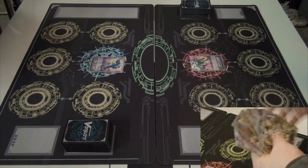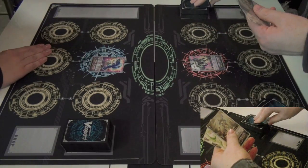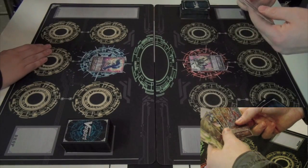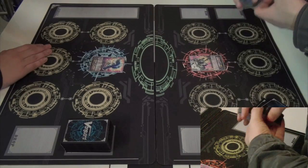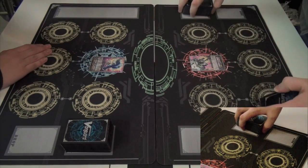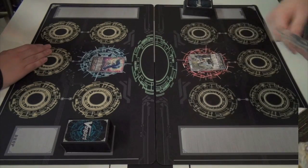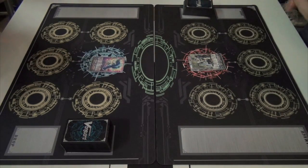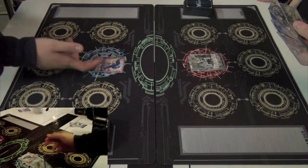Nathan starts off drawing into grade three Galahad, and his top five check reveals a critical trigger and a heal trigger, as well as two Isoldes, which were the only two in his deck. Those play a pretty critical role later in the game. It's one of the advantages of having the hand cams — pretty simple, just grade one from hand, pass the turn.